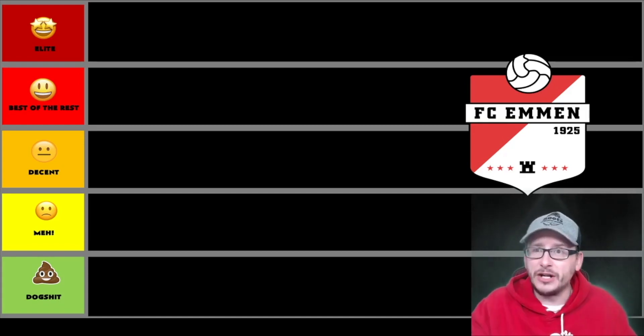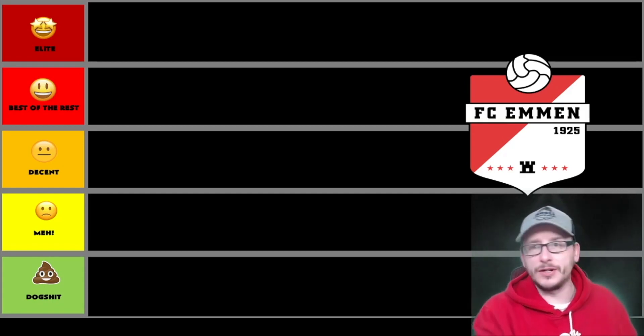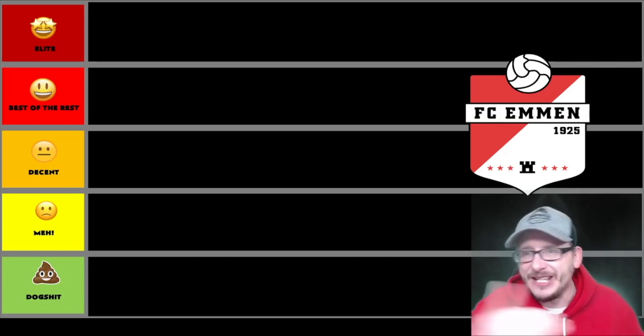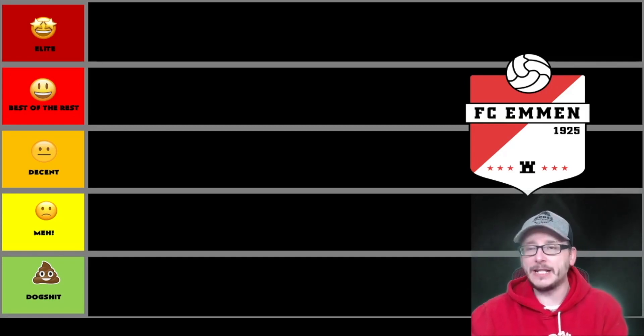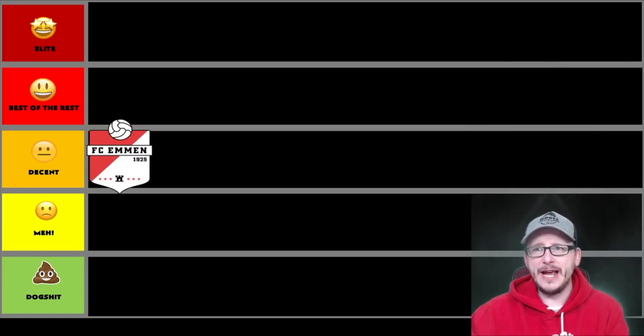If it's got the writing across there or anything significant — if it had, say, the Statue of Liberty on it, you'd know it's from New York. This one has FC Emmen written across it, so that does the world of good. It has a nice little castle, some stars which signify something, and a football. But does it meet the criteria to be best of the rest? I don't think so — there are a lot more exciting ones to come. I'm going to put it in the decent column though, so it's not too shabby.